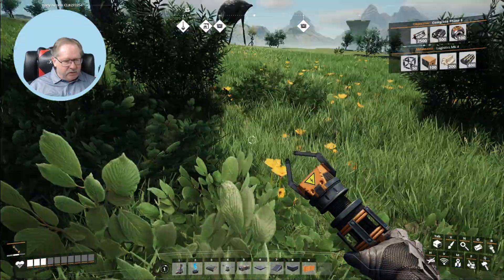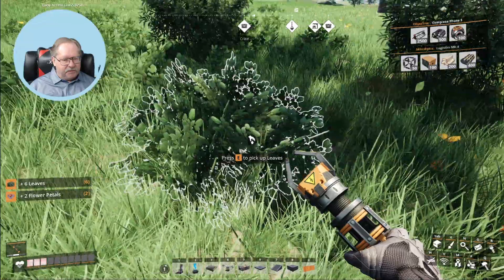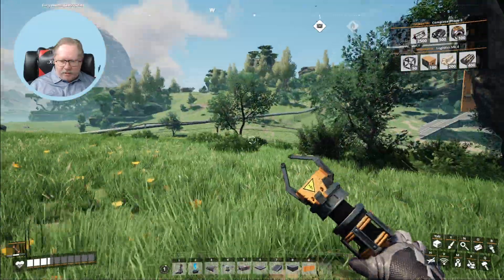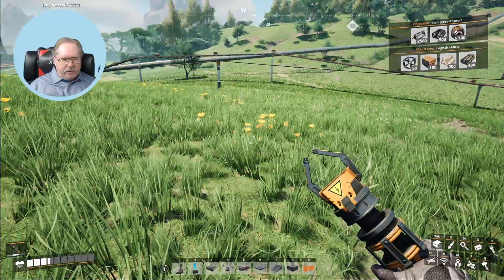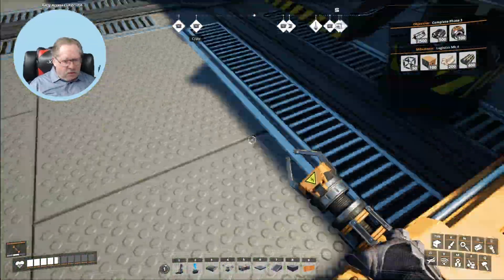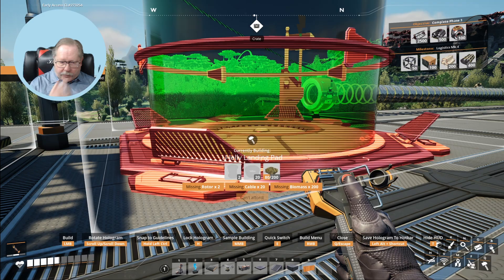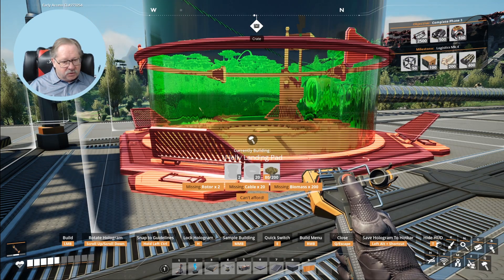I need to pick leaves here and here. I need to create some biomass because I need to make a gel landing pad. Where am I? I'm out here ways. So that's what a cannon does. What does it take to build a gel landing pad? I need a rotor, cable, and 120 more biomass.